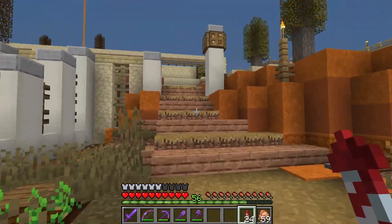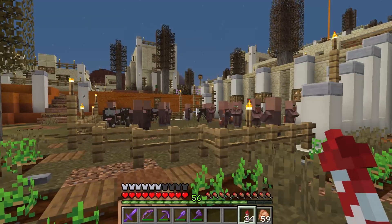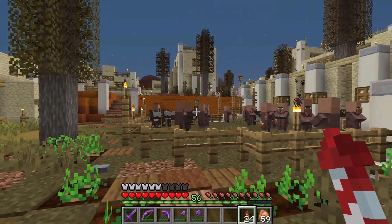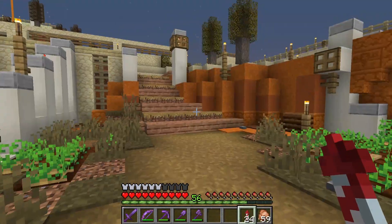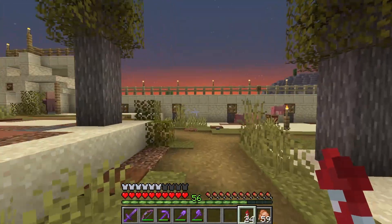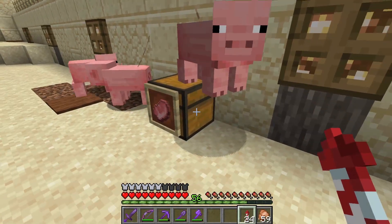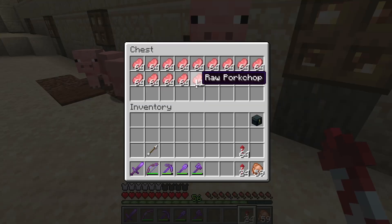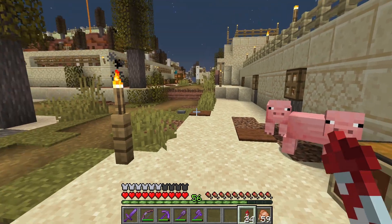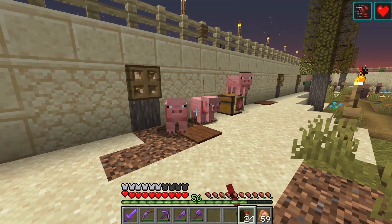But that leads us to another problem — there's more villagers inside the cow pen than cows. We've got to rehome our pigs up here. The pigs are all caught by leads here, and we've got to find a new home for these guys — find a new home for these three little piggies.